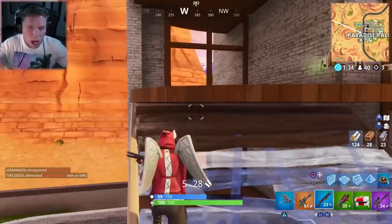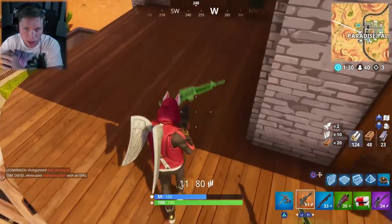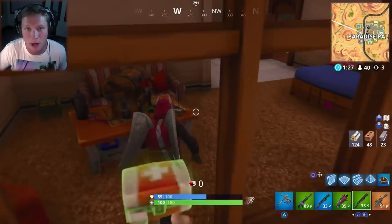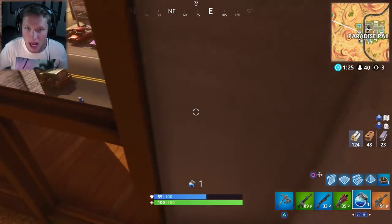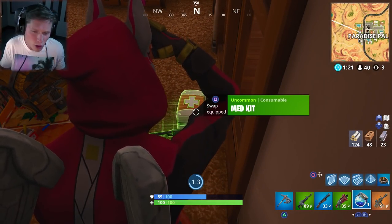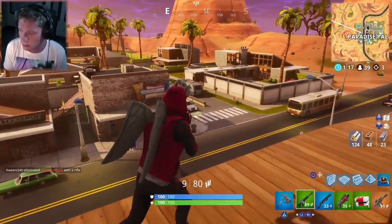Another thing you could do if you're struggling a little bit is land at one of the small spots outside of Paradise Palms, get some loot, get your armor, get your weapons, and then rift your way into Paradise Palms. You can come in, look down, pick an unsuspecting victim, and swoop in to get those kills. It really shouldn't be too hard — land there a few times and you should be able to get this no problem.